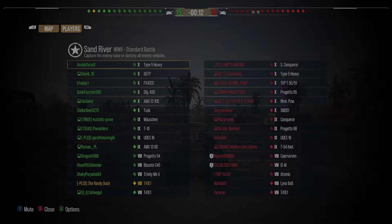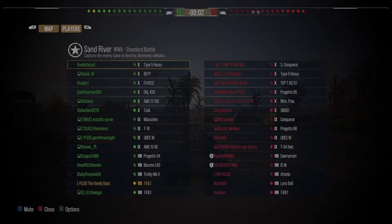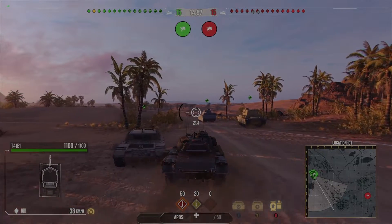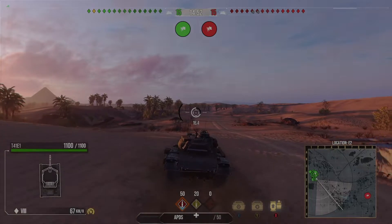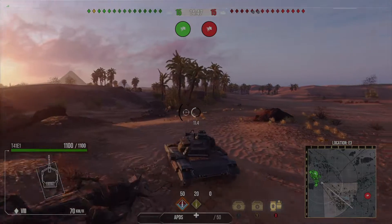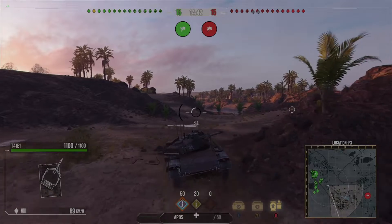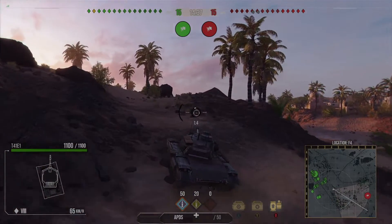Here we are for the second replay. This time we're on Sand River, which is a more favorable light tank map. It's a tier 10 lobby, but there's no fun police, which isn't as bad in a light as it is in a heavy. We do unfortunately have five light tanks in this lobby, which is a bit of a pain — when you're playing a light tank you don't want to see lots of other light tanks, it makes your job a little bit harder. But we've got a favorable spawn.